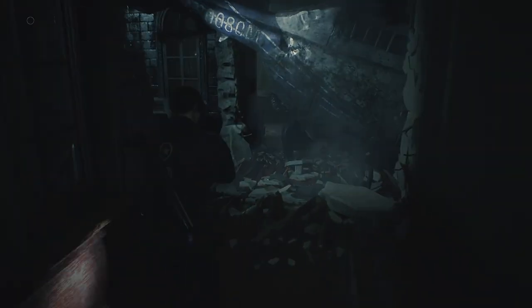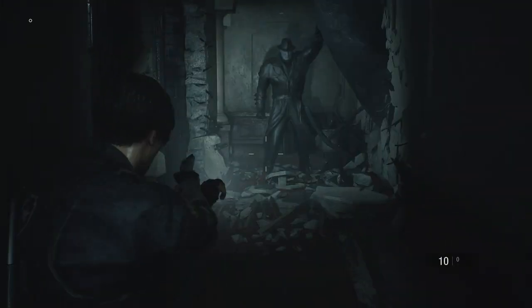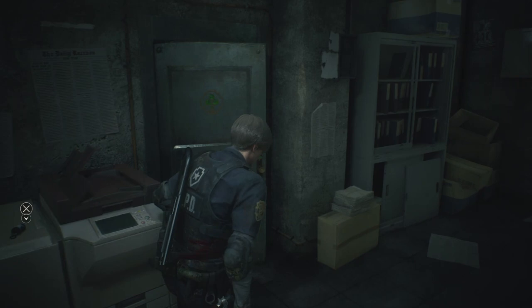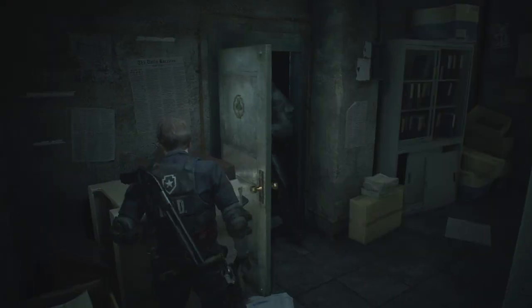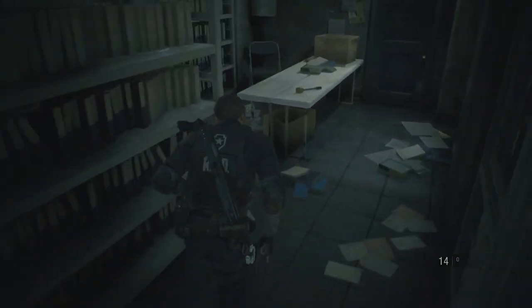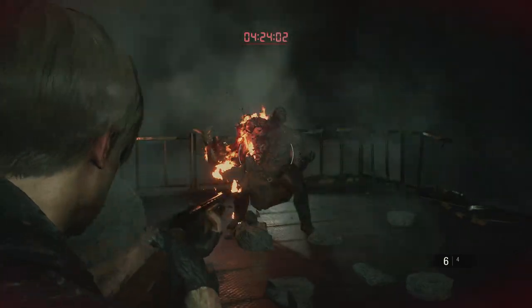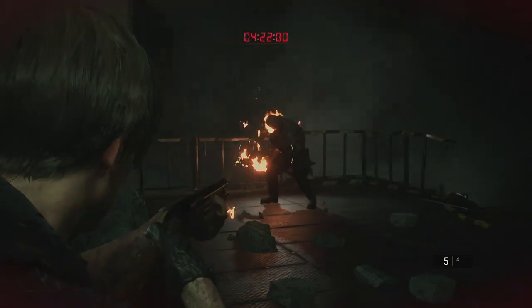Back in the station, about halfway through the game, you encounter the Tyrant, who chases you around the whole police station and can kill you if you get too close. He tracks you everywhere within the station — a really good enemy design, as it adds tension to your exploration and combat because he's always lurking around the corner. When you finally kill him, it is quite cathartic, albeit a little bit cheesy.